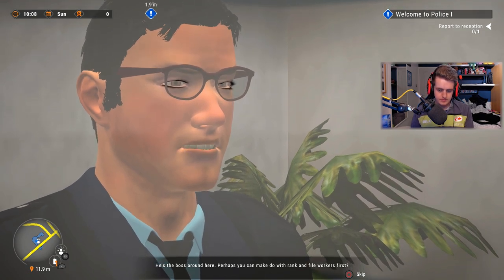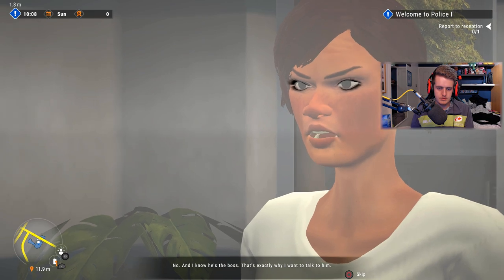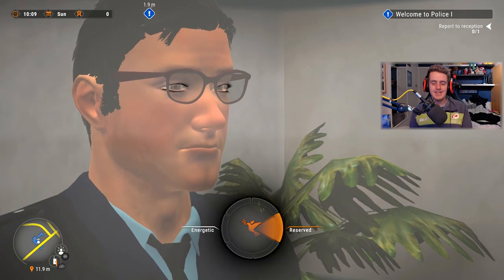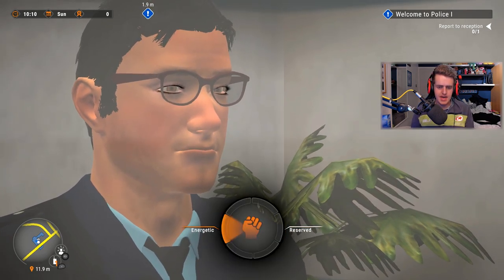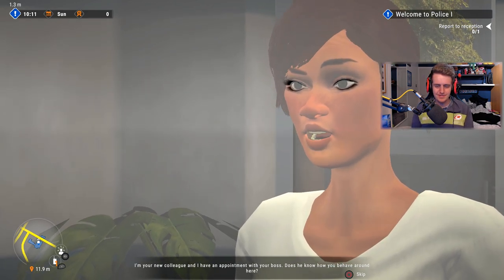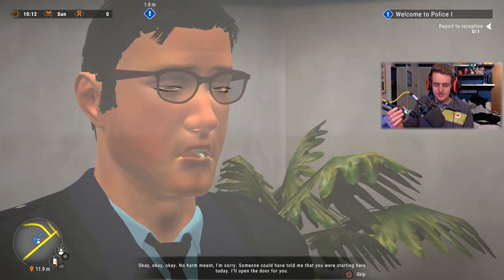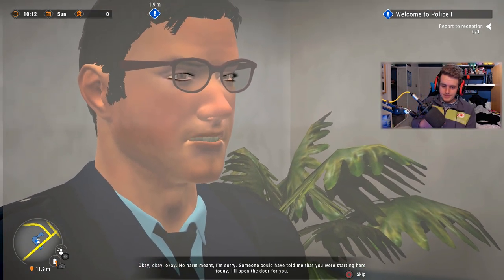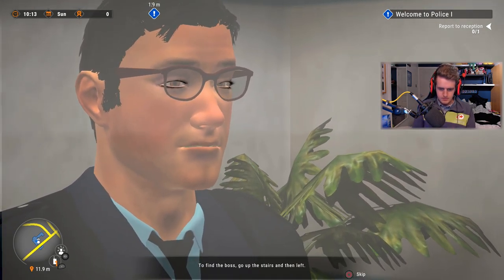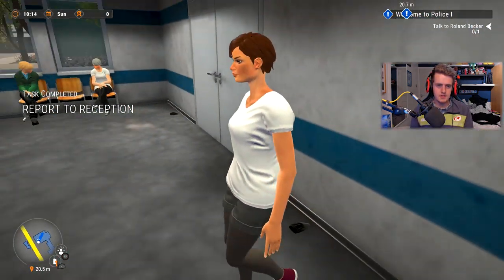He's the boss around here. Perhaps you can make do with rank and file workers first. No — I know he's the boss, that's exactly why I want to talk to him. I'm energetic, I'm your new colleague and I have an appointment with your boss. Someone could have told me that you were starting today. I'll open the door for you. To find the boss, go up the stairs and then left.